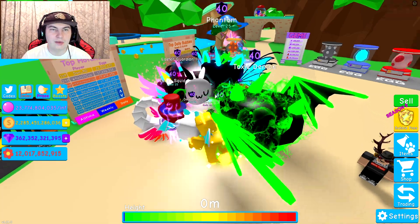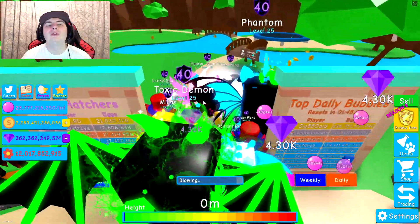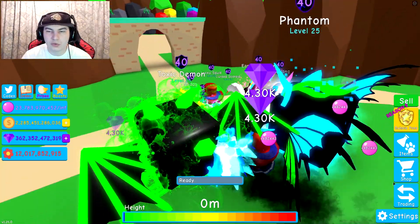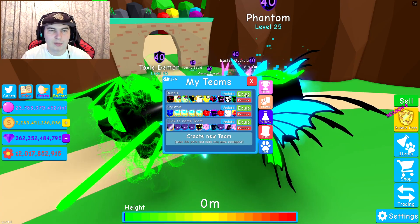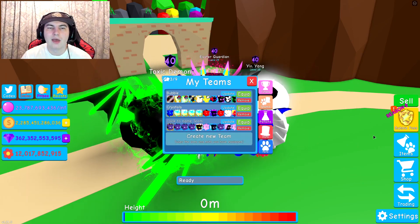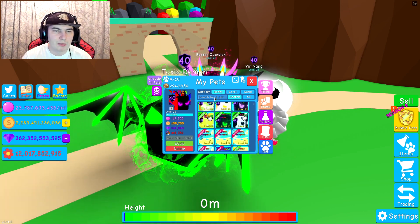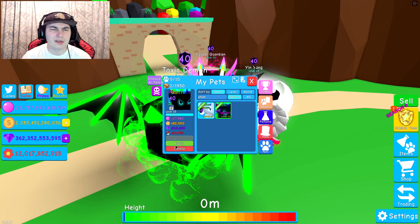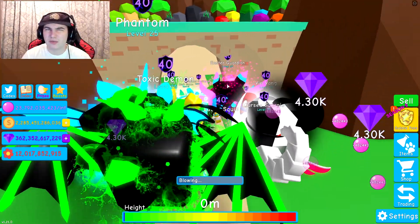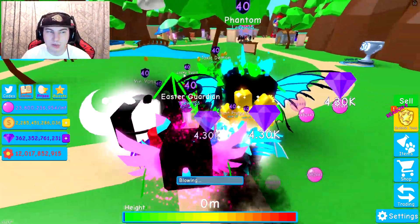There we are — and it's actually about the same size as the Toxic Demon. Now we're getting 482,443 bubbles. Let me quickly put my old team back on to compare — that was 465,000. So I'm getting a lot more bubbles. Let me unequip the Glitch one again and put the Phantom back on. Yeah, I'm getting almost 15,000 to 20,000 more — which is really good, about 15,000 to be honest.